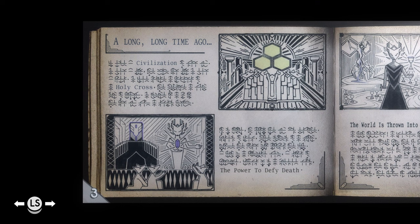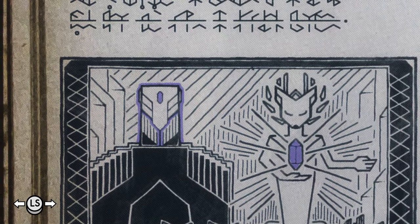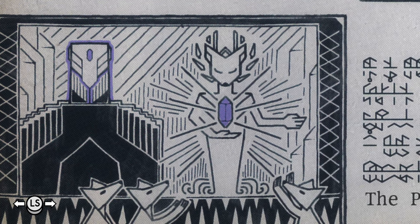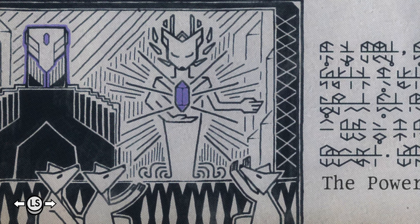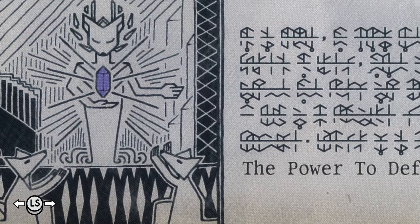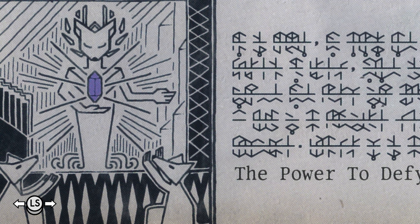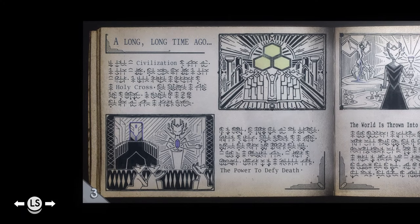Page 3. Long time ago. Civilization, holy cross. Now that we know this is purple energy, it's the foxes. So this crystal is like... maybe it's like the soul energy of the foxes that are being harvested. Maybe the power to defy death is to harvest somebody else's energy and convert it into your own. You're not dying because someone else is dying in your place, right? Kind of like that.